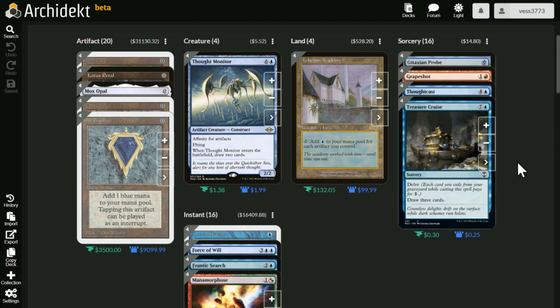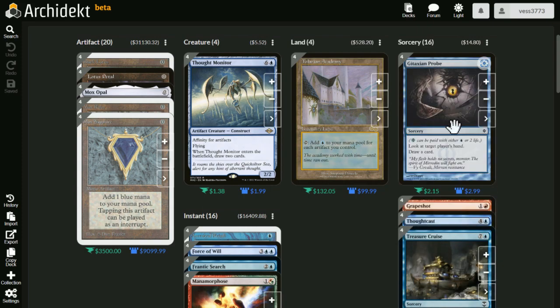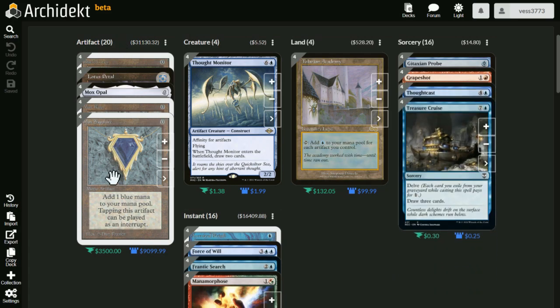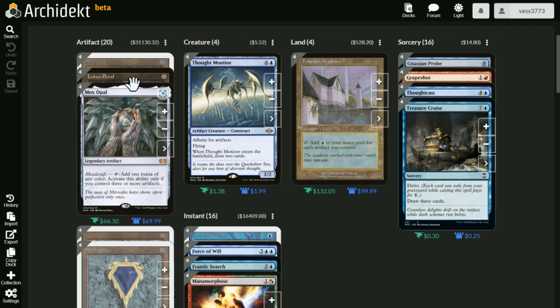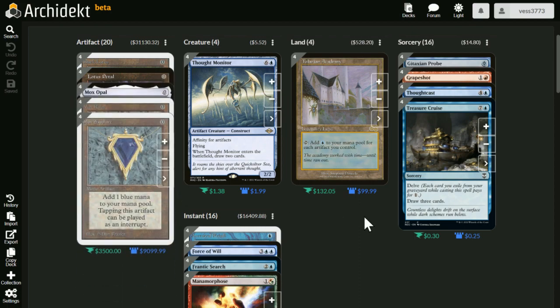As you can tell with every single card in this deck, you're not going to naturally be buying these — except maybe Treasure Cruise, Thought Monitor, and Thought Cast. Mostly the artifacts, you're not going to be buying these because they're on the reserve list. Mox Opal is $66, Lotus Petals are $20 a pop. But if you proxy them out, this is how you play solitaire in Magic.